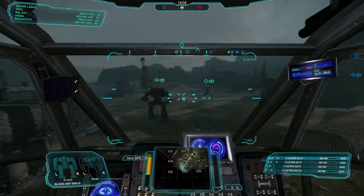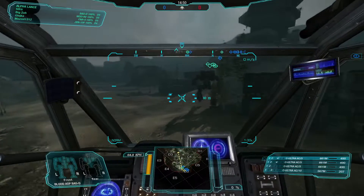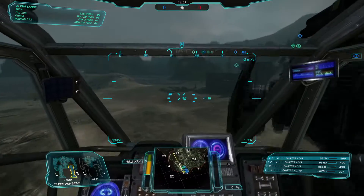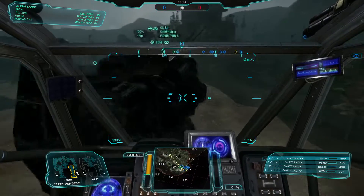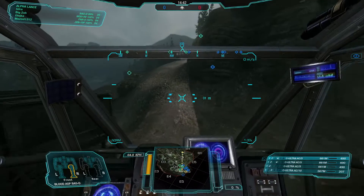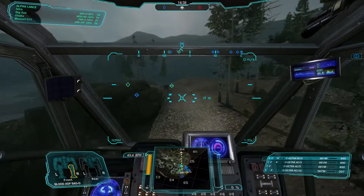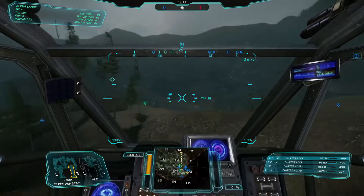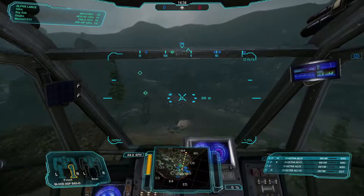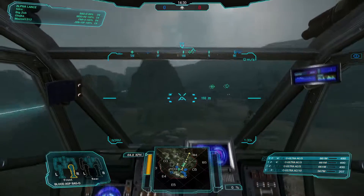Hello, and welcome! Silra is here with MechWarrior Online! This is the Bloodasp D variant. Now obviously this belt of triple UAC5s and an Ultra 10 is something you can run on any Bloodasp — just put in the Omnipods, smack in the guns and go to town. However, I'm just running it on the D variant here.